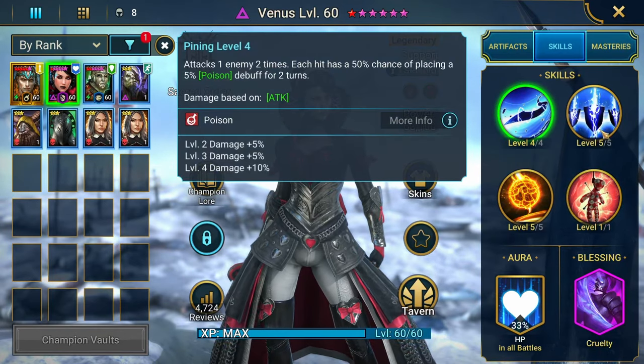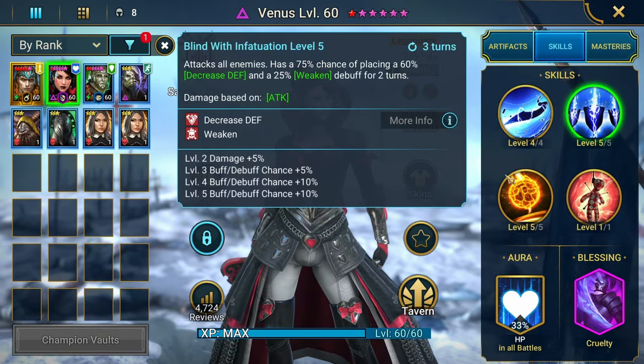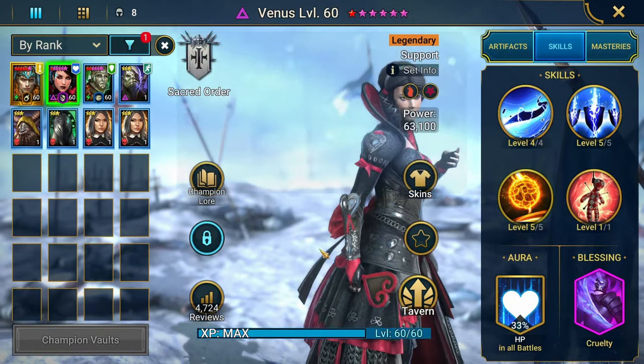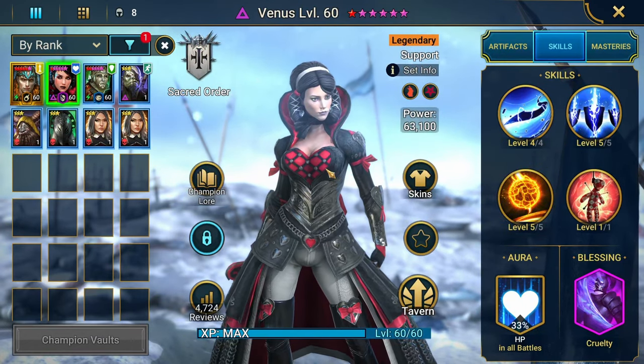Her A1 places poison, A2 is AoE decrease defense and weaken, and HP burns on the A3. All of these are very useful, especially in Hydra, which is the main focus of this showcase. It's also going to serve as a champion guide as well.